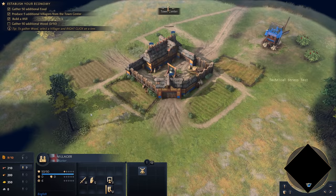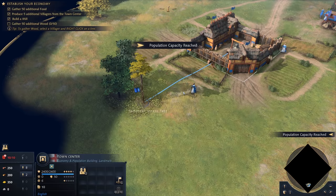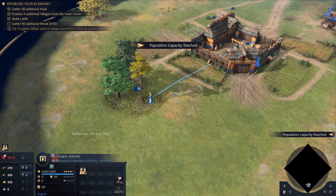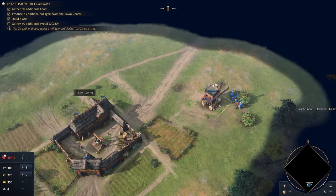Currently we can't build a lumber camp, so this is probably the closest bit of wood that we can get to right now. Population capacity reached — we're going to need some houses. So far it's looking like an Age of Empires game, which, you know what, is a good thing.